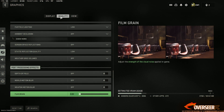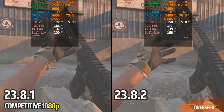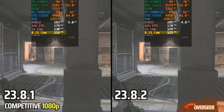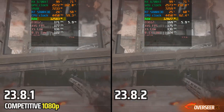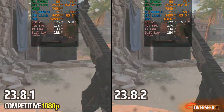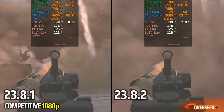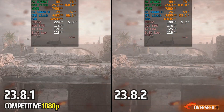Starting with Call of Duty Modern Warfare synthetic benchmark. The latest driver is noticeably better on the 0.1% lows at the start of the benchmark, with slightly higher RAM usage. VRAM is more or less the same. GPU power is slightly higher on the older driver compared to the newer one. Overall, the new driver is slightly better.